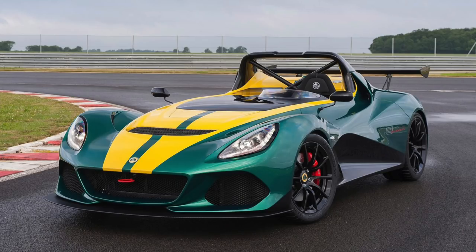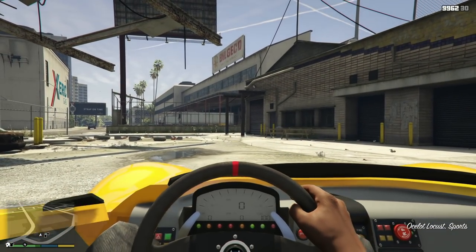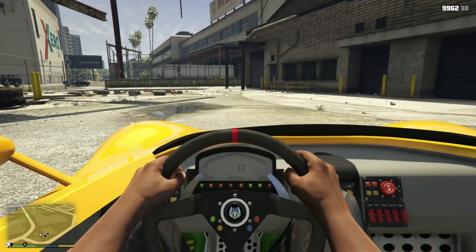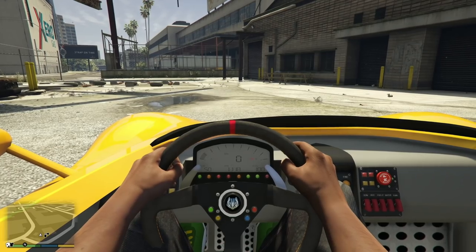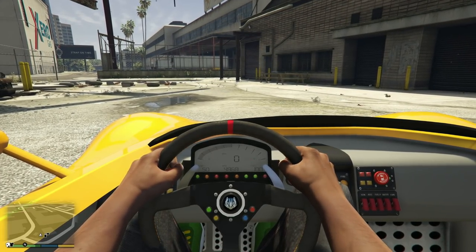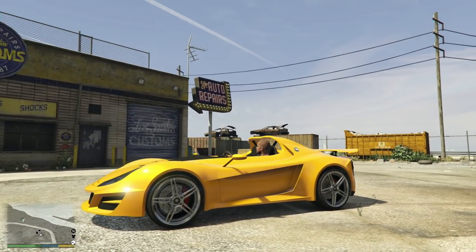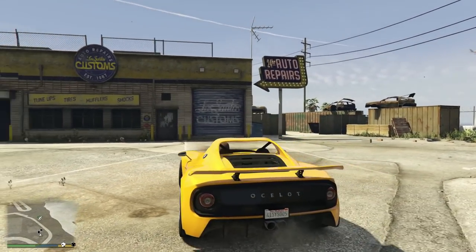Before we get started and before we take this into the Los Santos Custom Shop, let's quickly take a listen to the engine sound and the interior too. It actually sounds really good, and you can see the interior — by default this car is completely topless. So now let's bring it into the Los Santos Custom Shop.